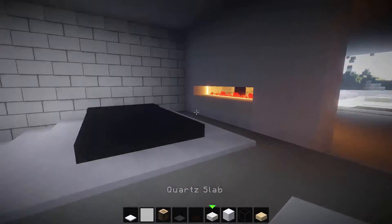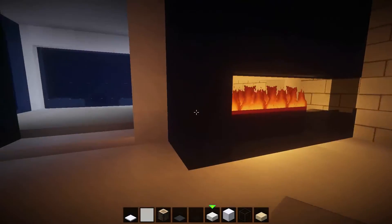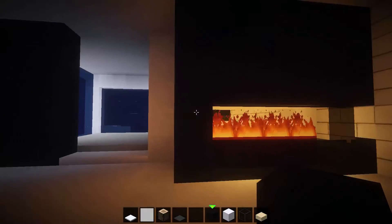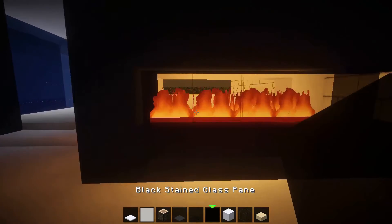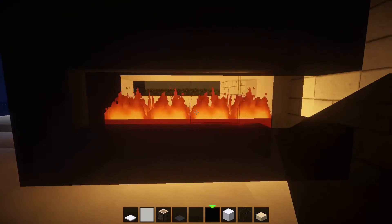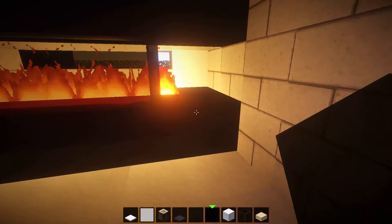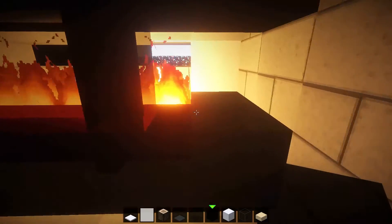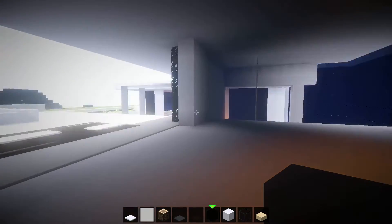Getting through to the wall, we have a fireplace which consists of some black stained clay, two in length, going all the way up to the ceiling. It comes across all the way down leaving just two blocks. We have some black stained glass panes — one, two, three, four in width — coming out one as a little handle so you can just pull it across. At the bottom in the middle there's some netherrack with fire, making a really nice modern fireplace.